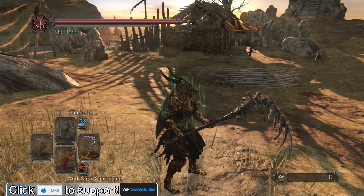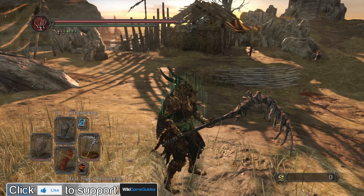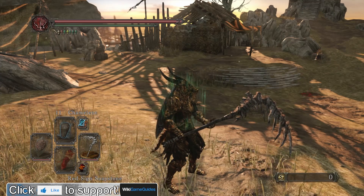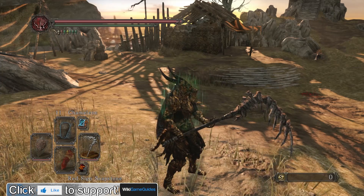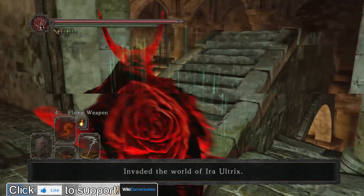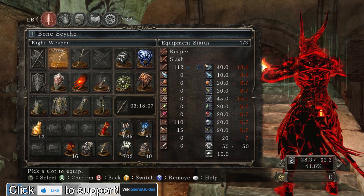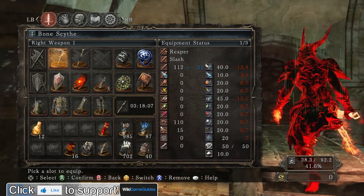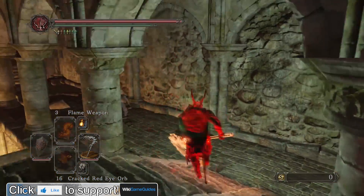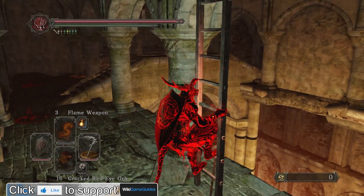I'll just tell you right now, this is probably going to be a failed invasion — pretty much every single boss weapon video is a fail invasion, just because I can't level all these weapons up; it costs too many Petrified Dragon Bones. Anyway, let's try to kill somebody. I did not imbue any extra powers into the Bone Scythe, so just using Flame Weapon hoping to get a little bit more damage.